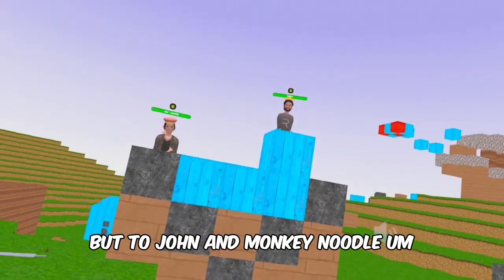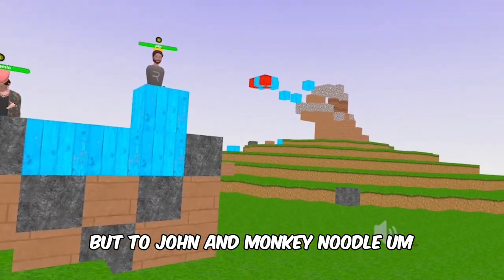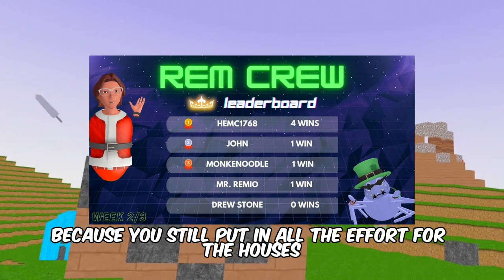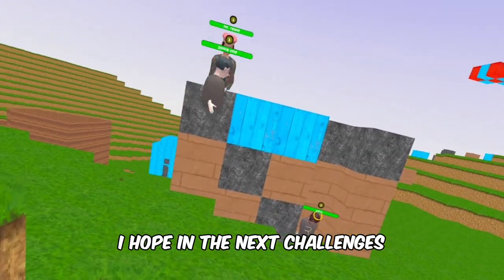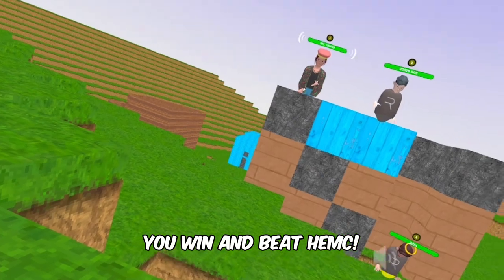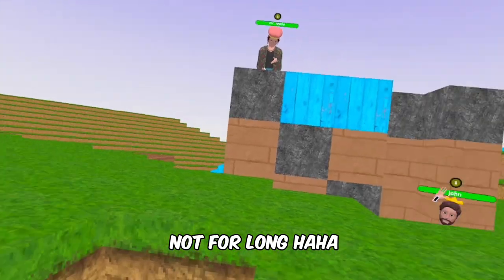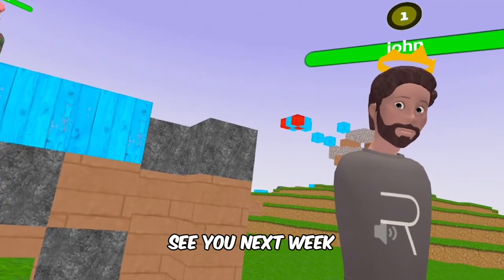Hammock wins! Come up here for a photograph. Hammock takes first place. John and Monkey Noodle each get one leaderboard point for their effort. Hopefully in the next challenge you'll beat Hammock — he's already got two points. See you next week!